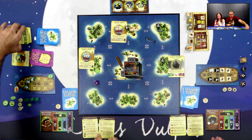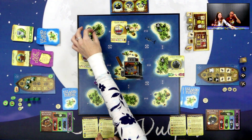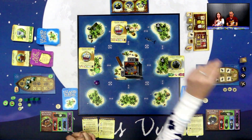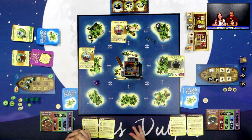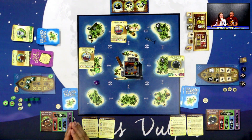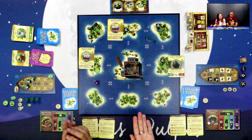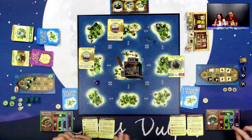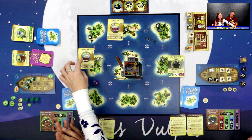Kirsty chooses to leave one of her Mutley Crouples on Island Five, giving her control of four islands, so she places another victory point token in the marked territory. With three movement points remaining, she spots two trade ships she could challenge. She decides to move to a nearby island to take on the trade ship with lower strength, as her own strength is higher.